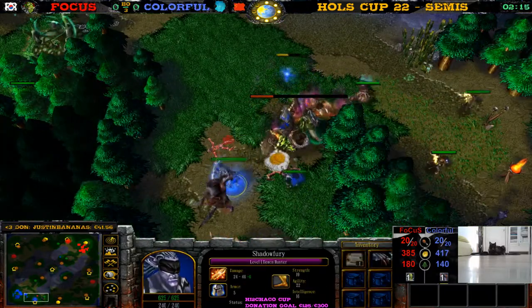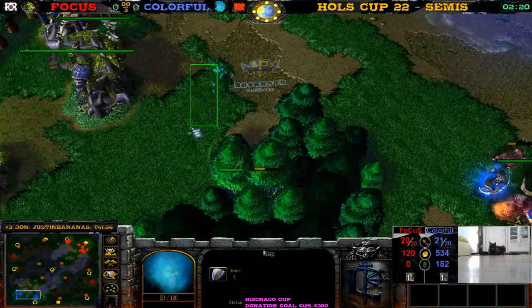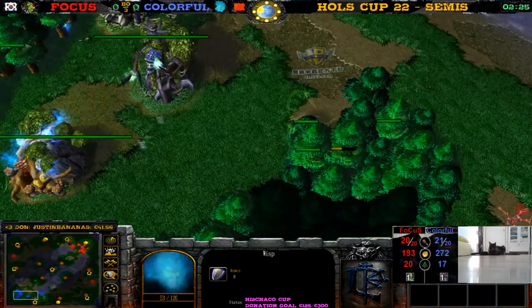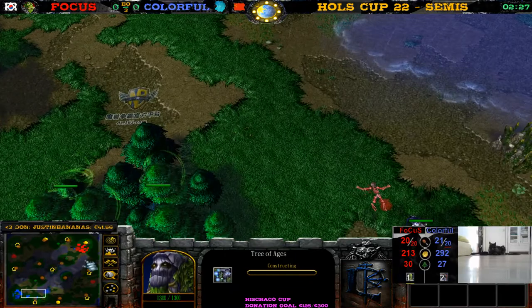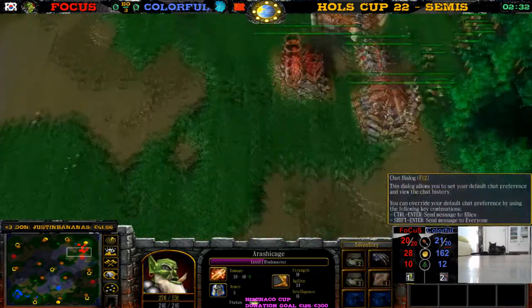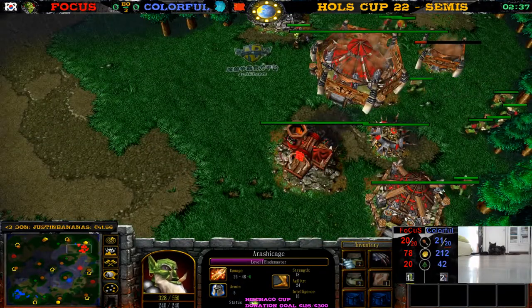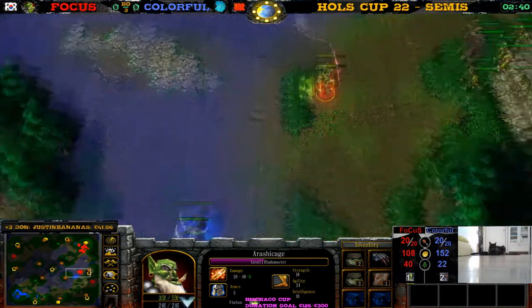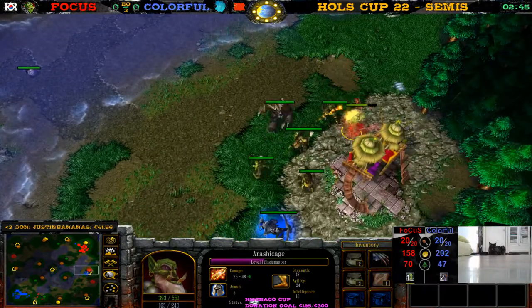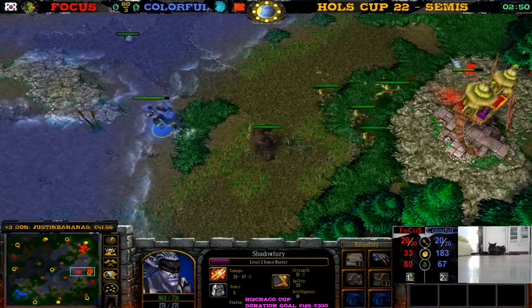Demon Hunter killing some instant units, gets Claws of Attack. The wisp is retreating. He cancels the shop and he attacks with one Moon Well. He cancels the shop because he saw the Orc was creeping and not coming to his base — so he's like, okay I can build the shop later. The Blade Master, Claws of Attack — he's so strong. The Demon Hunter has Claws of Attack as well. They're buying items. There's dust on the Demon Hunter, Claws of Attack circled on the Blade Master.